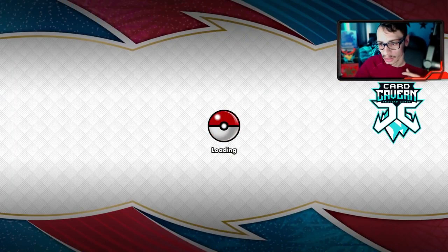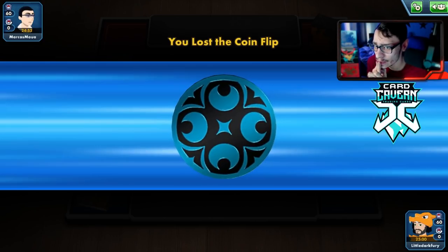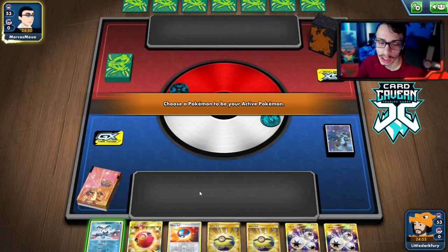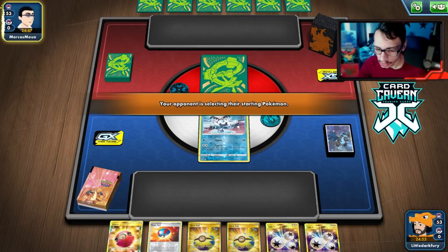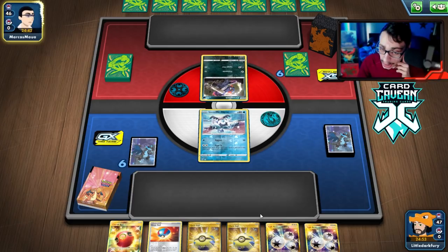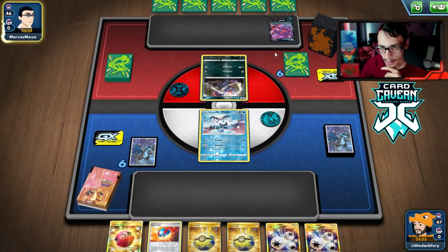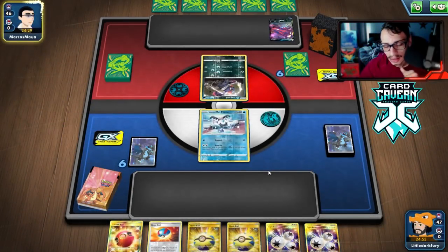After a Marnie, we still have good draw cards. Erika is really good in this matchup. Pretty good hand — Erika and Scoop Up Net. They get Slowbro but can't kill me with Hoopa this turn since they already attached. They swing into us. We're just going to sack the Eternatus and happily knock it out. We just need to get into a Boss play — we have Erika but need to be careful about their last Marnie.